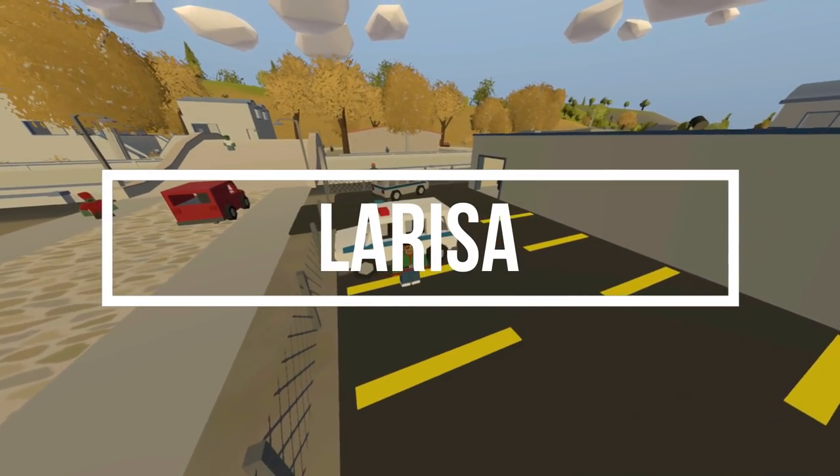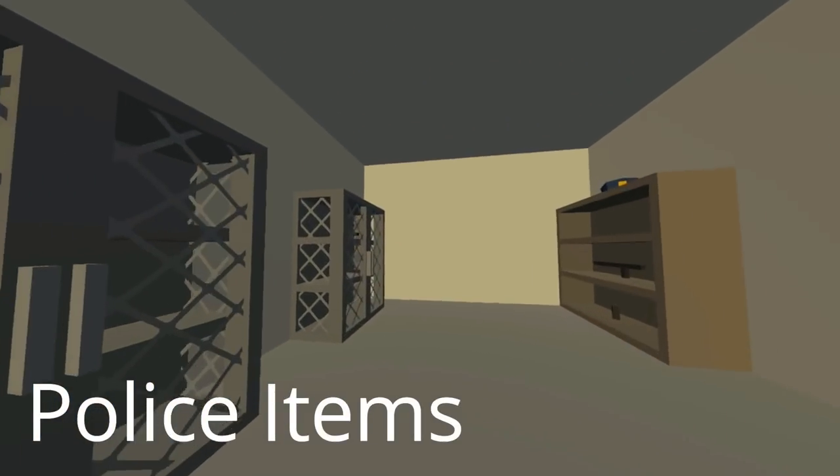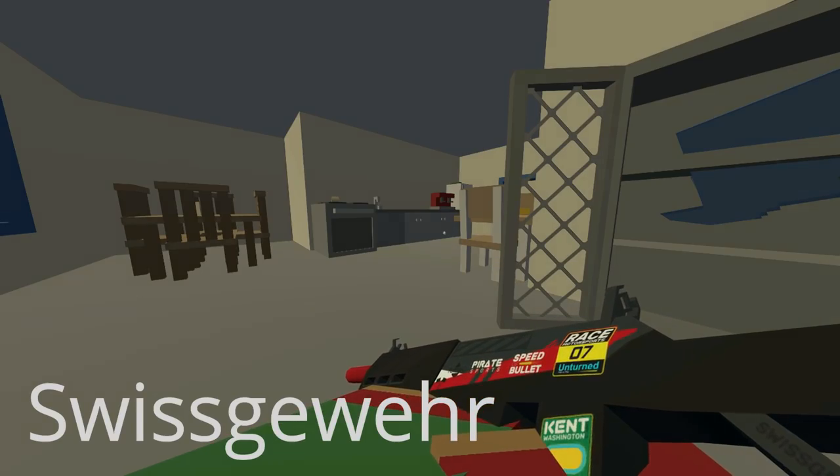There wasn't much in Larissa but I did find the Greece police car, a lot of police items, lots of basic house items, other vehicles, and the Swiss gun. I happened to have a really nice skin for it.